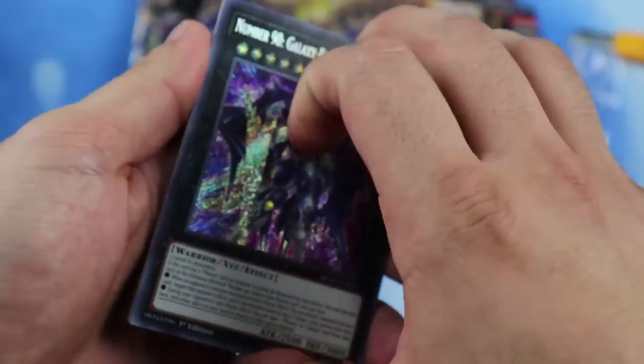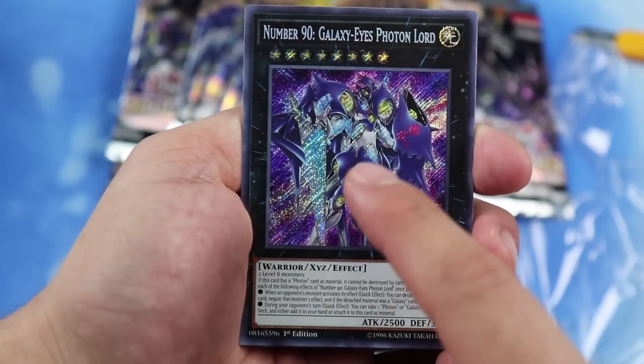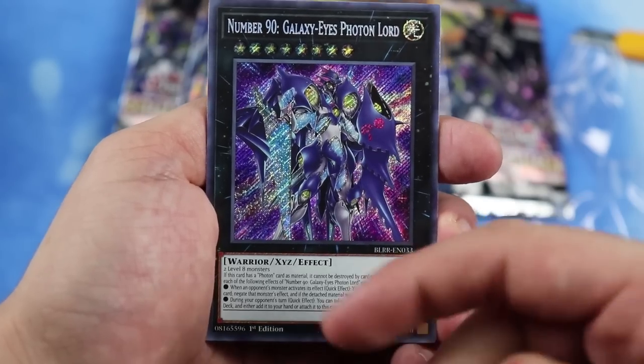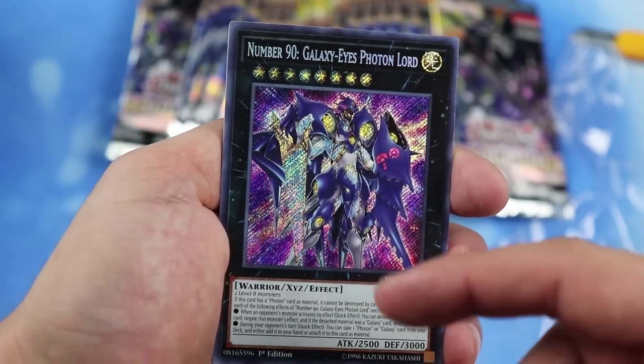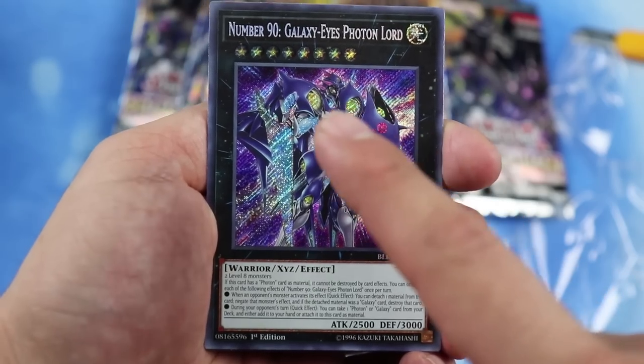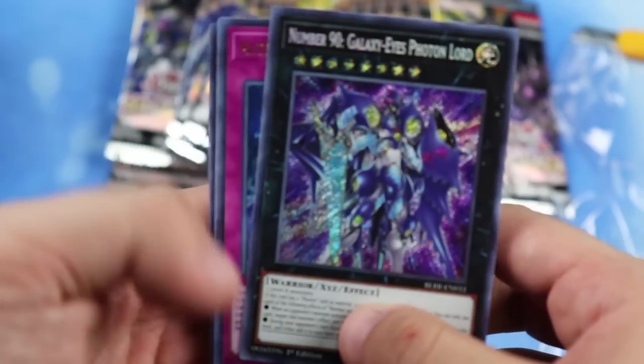There are some notable reprints in the set. The first card in each pack is the secret rare and the rest are ultras. This is a new card — so not only does this set have reprints, it also has new cards. Here we have Number 90: Galaxy-Eyes Photon Lord; we know how much Konami loves their Galaxy cards.